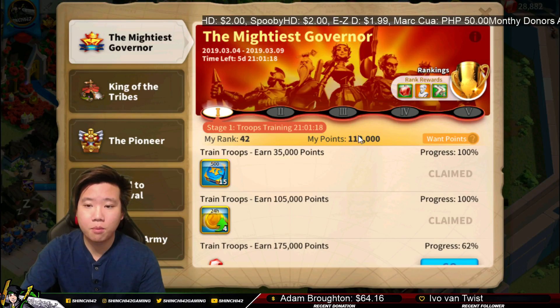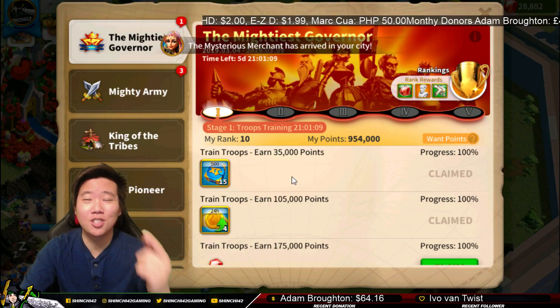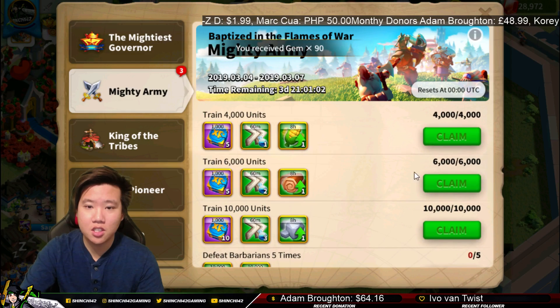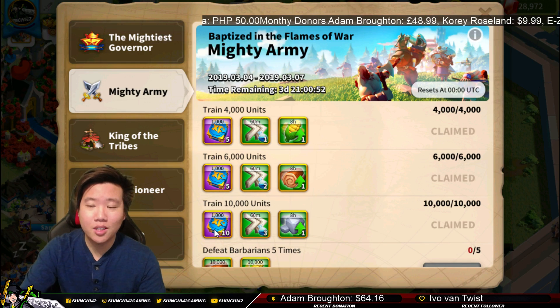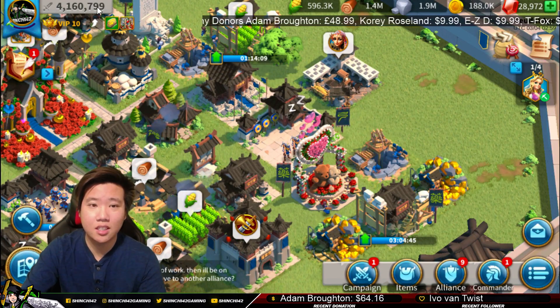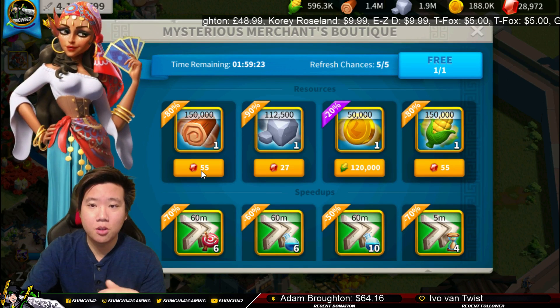Let's collect that. We were ranked 42 — oh, we are actually spot on around rank 10! That's awesome. We can also collect some of the units here. We also gained some speed ups here, but these are research speed ups. We gained some boosts and some books. 900 — wow, that's a lot. It's almost like an 800K power increase. It also activated the courier shop, so it's time to raid the Mysterious Merchant Boutique as well.